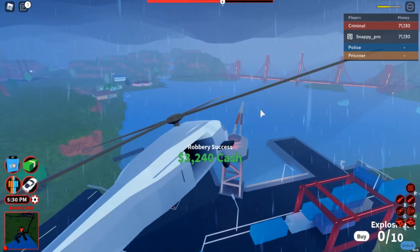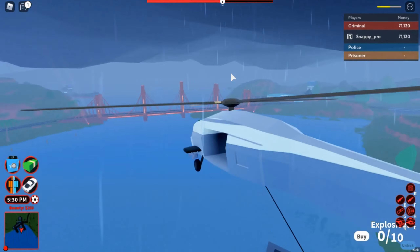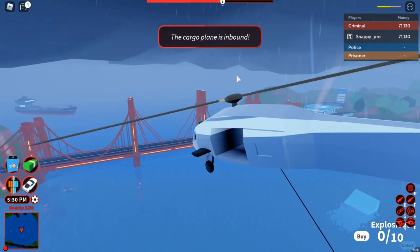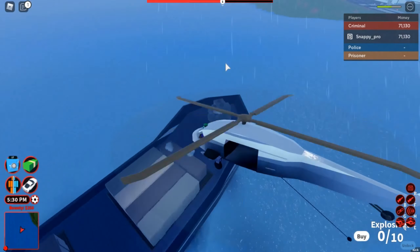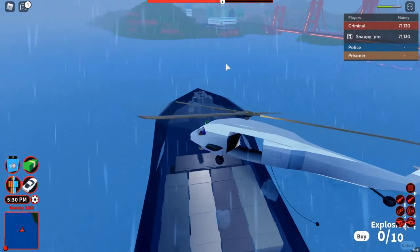I've got 3,240 cash — then go ahead and rob it again. You can rob it twice and get two crates, but you can't get two at once. So I'm going to try again and do the exact same method to try and get the crate. It works better the second time for some reason.